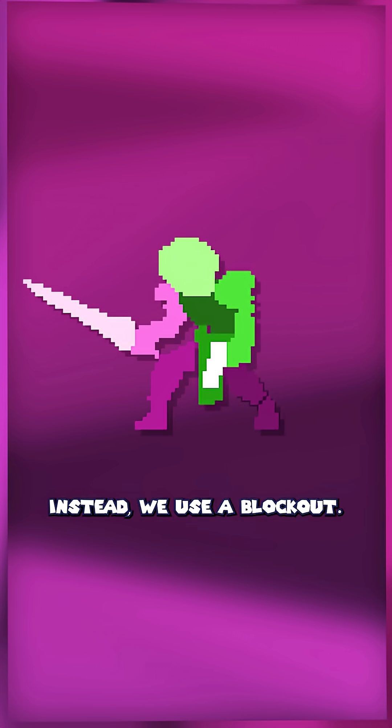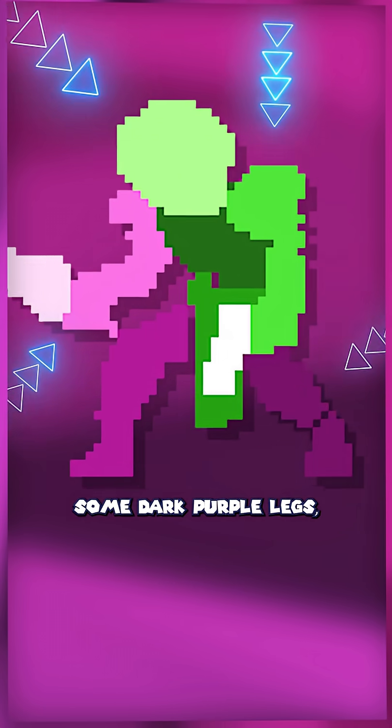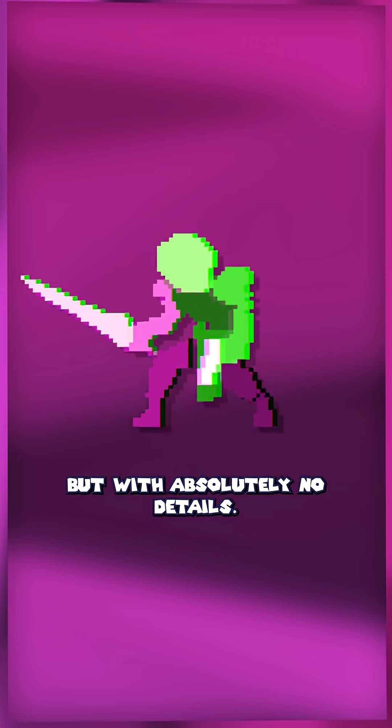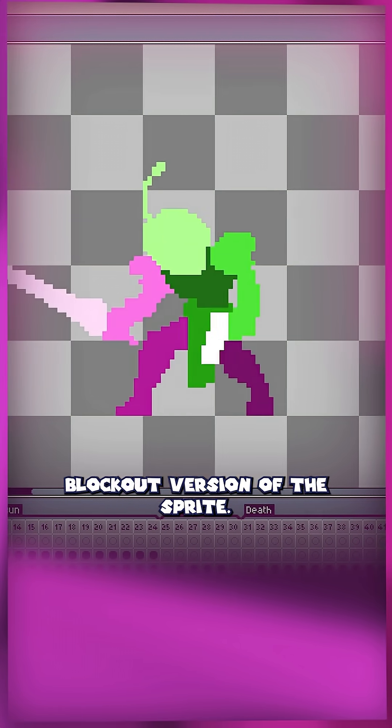Instead, we use a blockout. We assign a color to each part of the sprite's body — you can see he has a pink arm, some dark purple legs, a light green head. We want to make each individual part of the body distinct so you can tell them apart, but with absolutely no details. Then you do the same animation process frame by frame on this no-detail blockout version of the sprite.